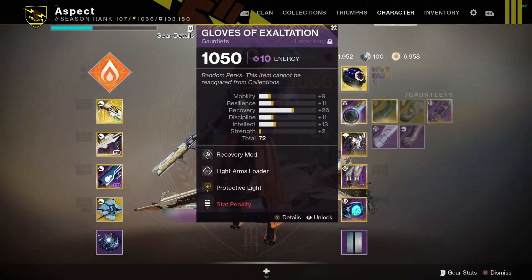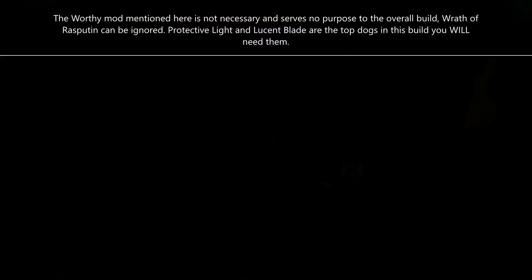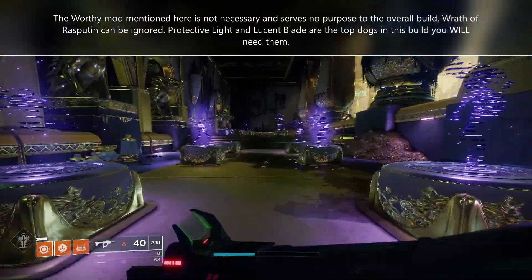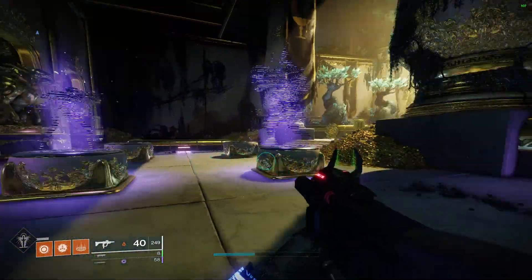It involves Worthy mods and Dawn mods — that's all you need. Actually, you also need one Arrivals mod, but you can use Worthy gear for that. So if you have Worthy gear, then you can still do that.